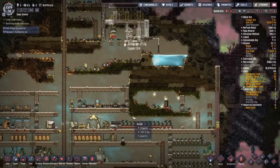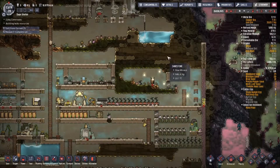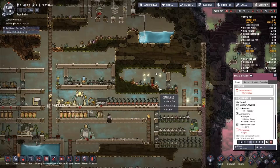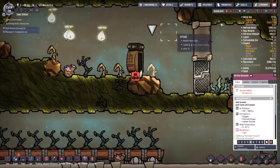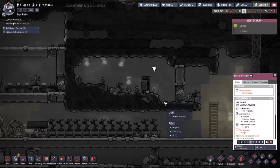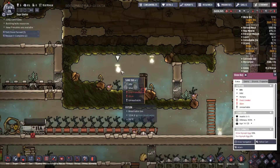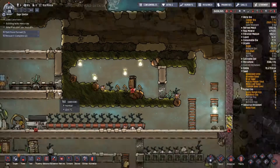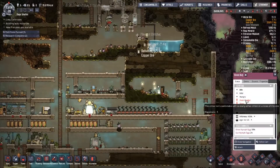We are using algae for everything and we have 15 tons of algae left, so we're good for a while. We also have a lot we haven't dug up. I can't dig that up if I want to keep those shine bugs in there. They're glum — when they're glum they don't give off light. I'm going to put a feeder in there if I can, but I need to research the critter feeder. Oh, they're overcrowded.